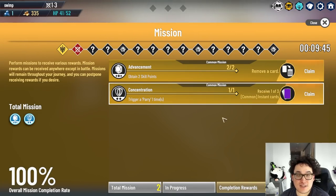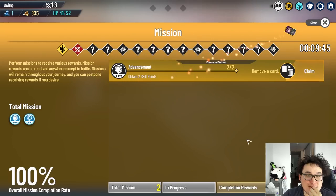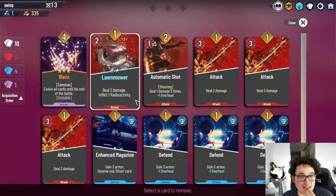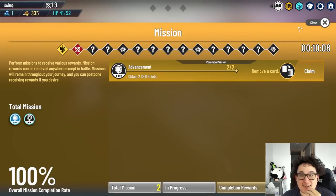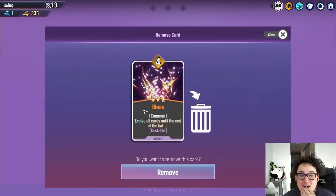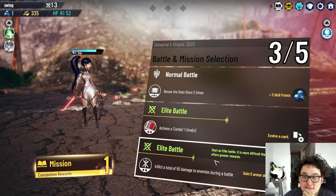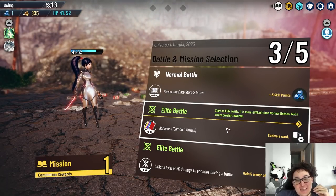Completion rewards — was it just those two enemies for the full mission? These are instant cards — they aren't added to my deck right now. Evolve all cards until the end of battle, and it costs four. These are basically different kind of sub-conditions. So we've got: Elite Battle, Evolve a Card, Five Armor at the beginning of battle, Achieve a combo one time, or Inflict total. I'm looking for the combo one.